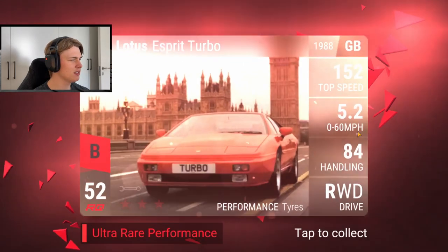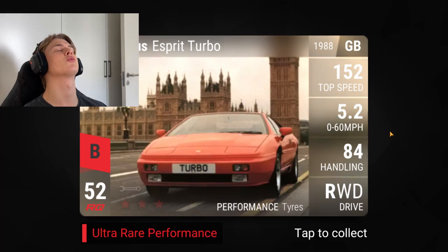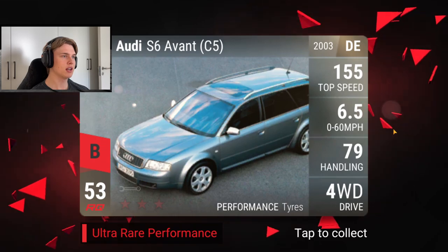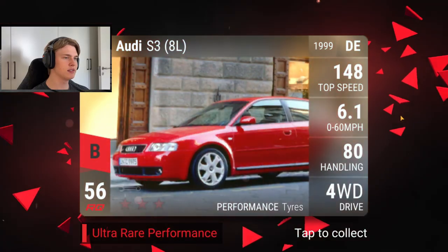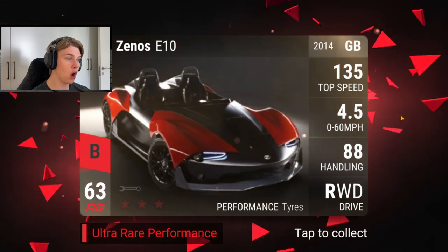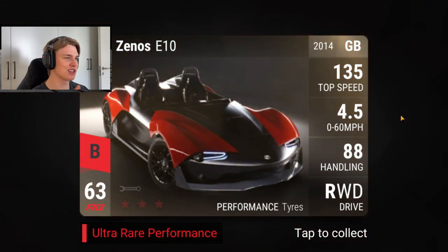All right, we're getting into the ultra rares. We're starting off with a Lotus Esprit Turbo — please just one epic, just one epic. This is still lower in ultra rares but — oh, this one's really nice! And it's one of the best ones you can use for the challenge that's going on at the moment. We have to have cars below 64.